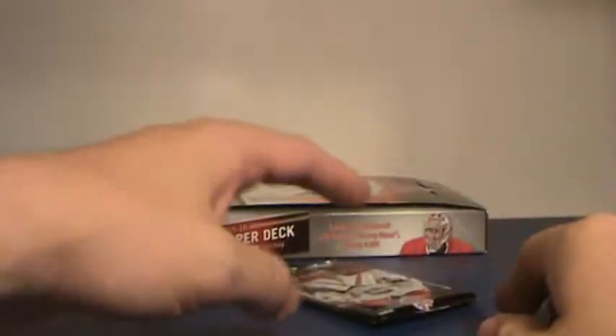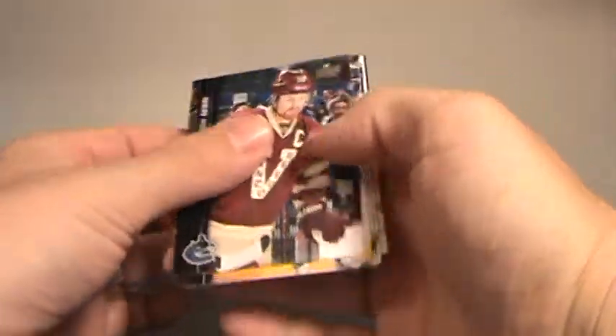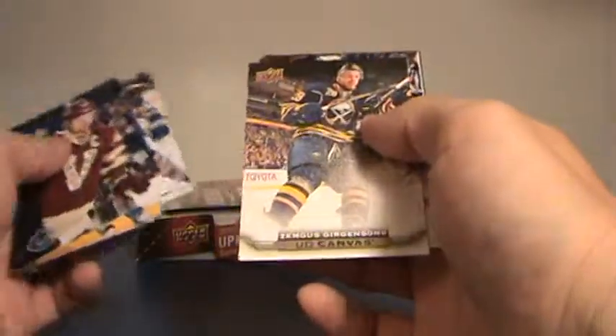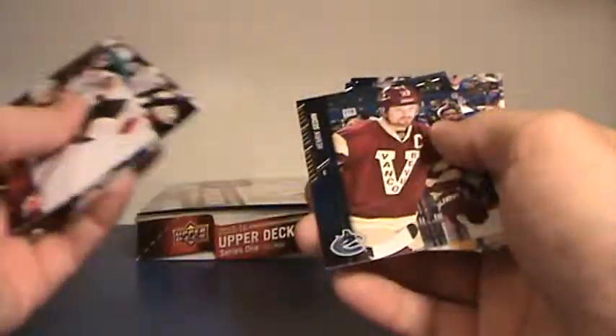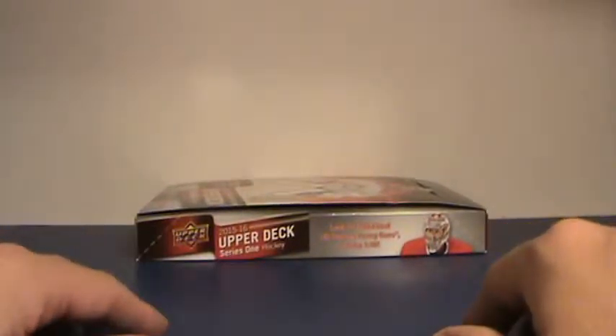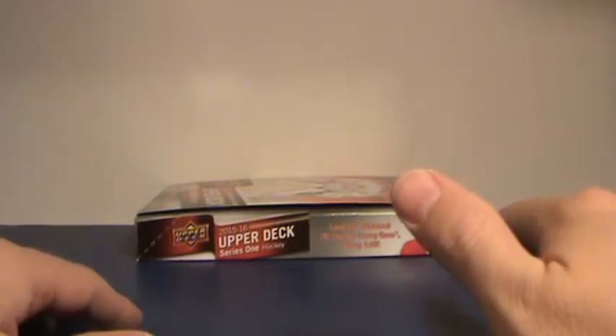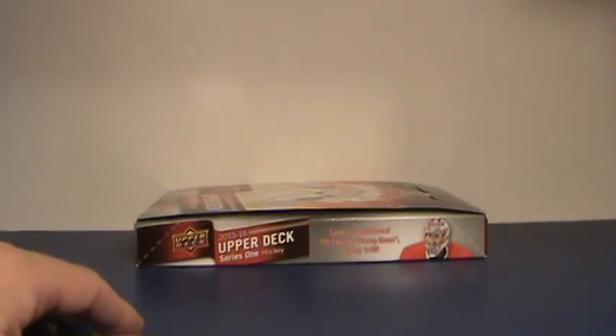Alright, last pack of the break — 33 minutes in. Let's not go out with a base pack, but I think we're due one. Last pack, here we go boys. Buffalo canvas — Gargensen. And that will be the break. Alright guys, great break — I think we had nine plus sixteen young guns in this break. That's awesome.